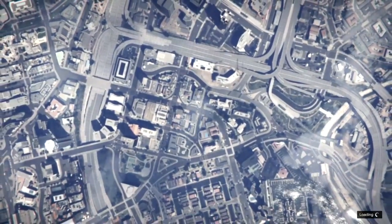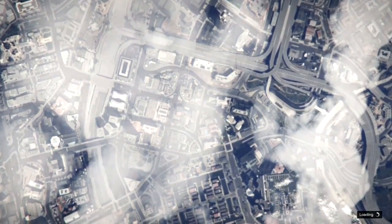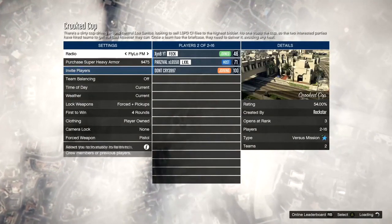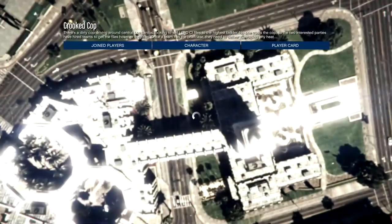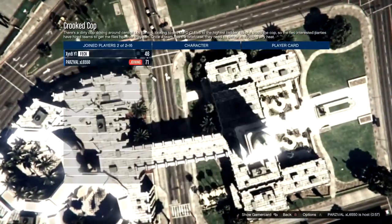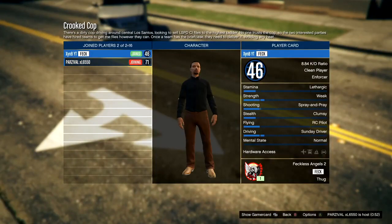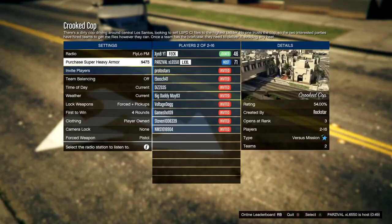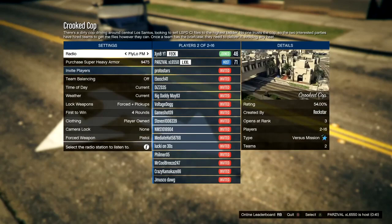This step is basically bypassing the character transfer glitch so you don't have to do it. Make sure that when you join, the clothing says 'player owned.' I was lucky enough to join someone — two people actually, which is quite rare. Just make sure it does say player owned when you join and you will be okay. I'll cut back to when this person has started it.